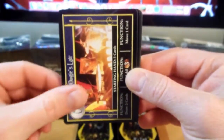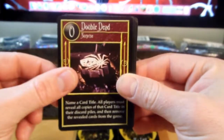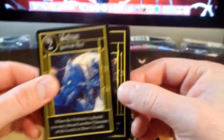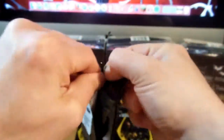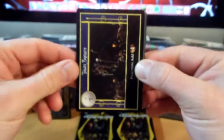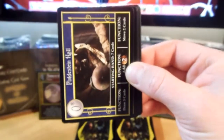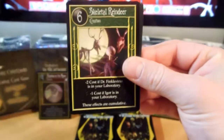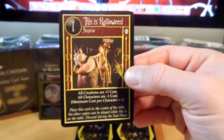Mr. Hyde, Oogie's Lair, Dr. Finkelstein, Lock, Jingle Bells, Double Dead, Sound of Rolling Dice, Fire. We have Wolfman, Little Witch, Big Witch, and Eureka. Eureka. Genius. Scary Teddy, and This Is Halloween.